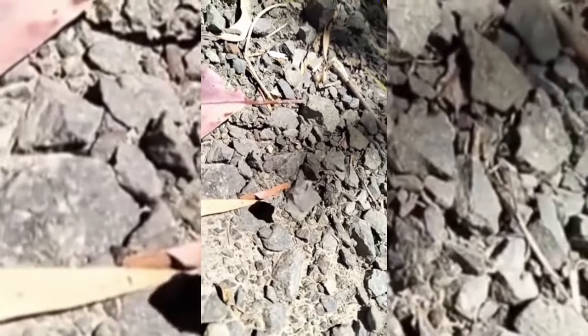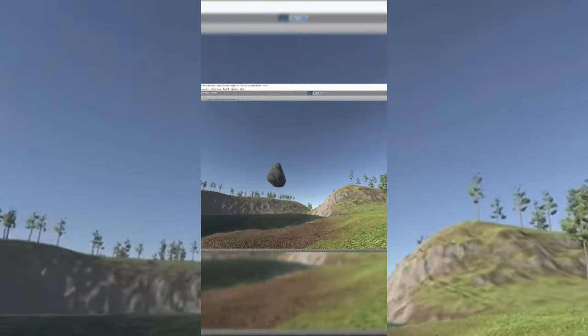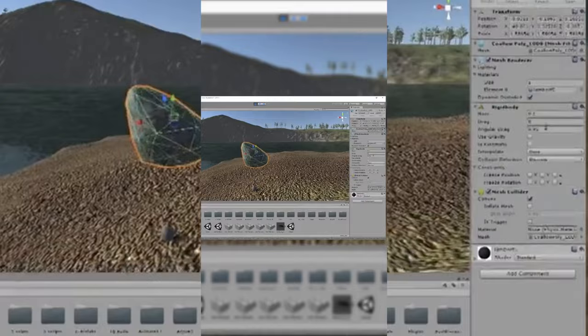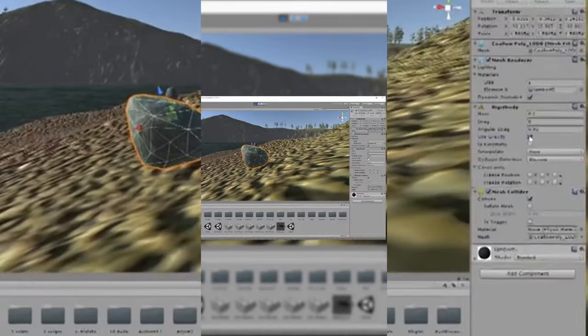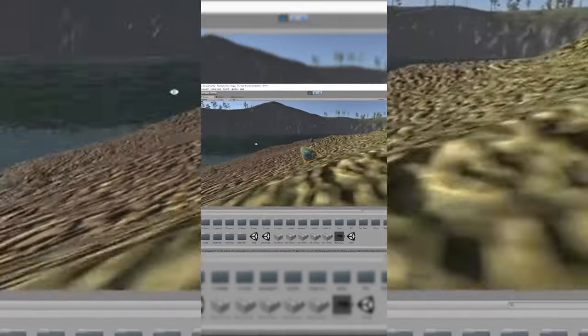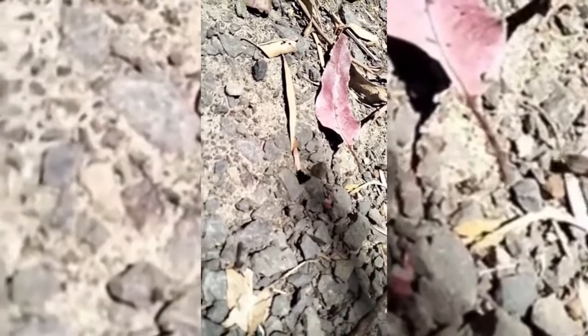Whoever did the physics on this rock did not do a very good job — it's just floating around aimlessly, and I'll teach you how to fix this using Unity. Here in Unity we have a floating rock, but if I go to the Rigidbody settings and turn on gravity, it falls to the ground and now we have a rock that is behaving normally. Hopefully the developer can come back in and fix this glitch because it is clearly broken. Thanks for watching.